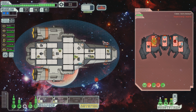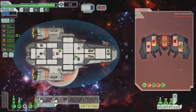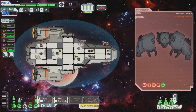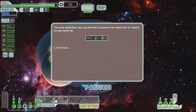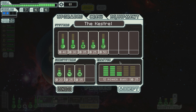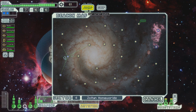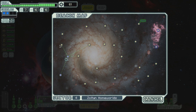Oh, fire. Fire doesn't really mean anything in these automated ships, unfortunately, because they have no air. I don't really know how the fire starts in the first place. The ship explodes. So we have a bit of scrap with which we can buy more of this, but I would need more power bars as well, so I'm gonna keep that for now.